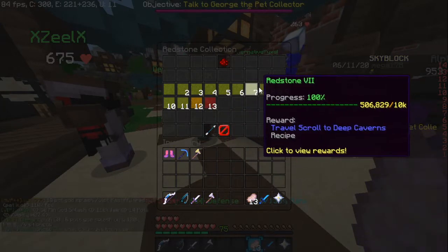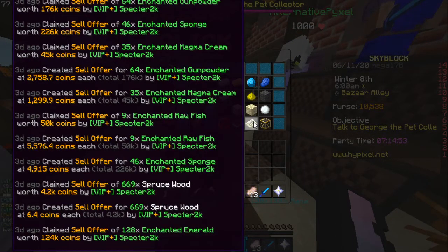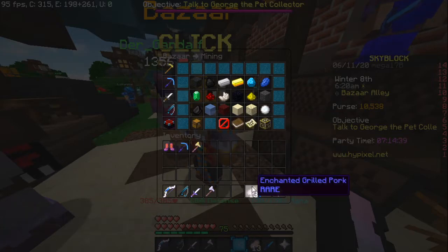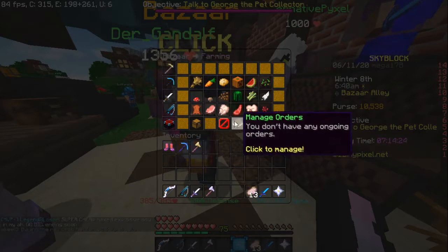and then go to enchanted redstone block. Look at my sell history bar. For enchanted growth pork, if you want to make the pigman sword, or you have the pigman sword, I suggest you get the pigman minion, because you can sell this to the bazaar.